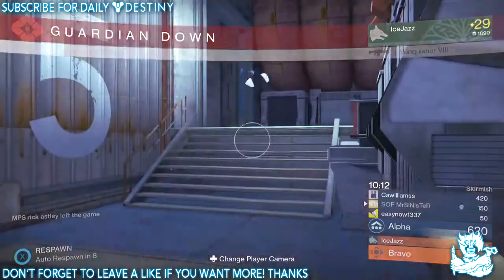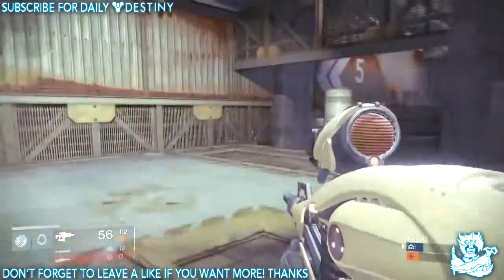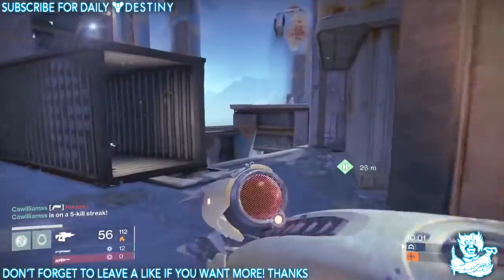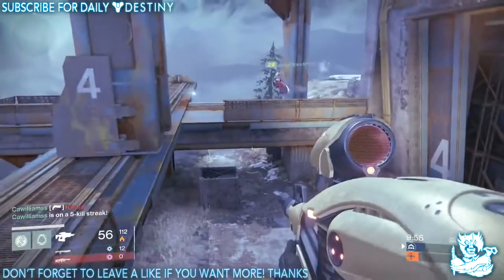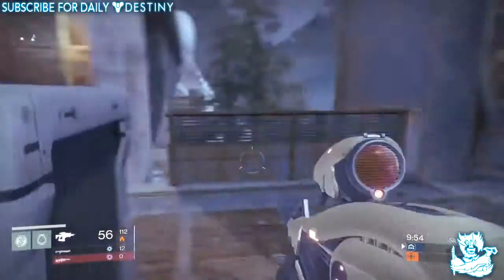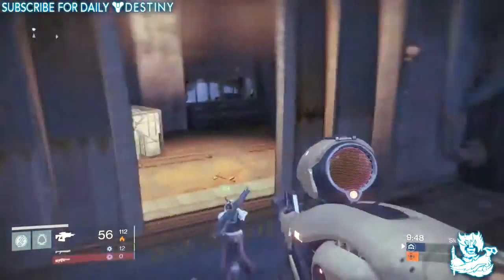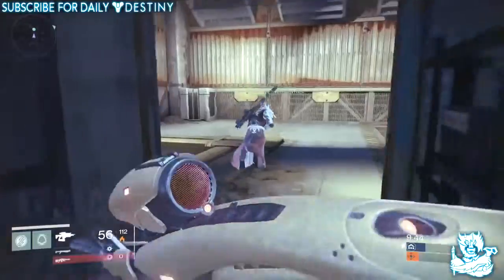For the Iron Banner event: players must now be level 20 and above to lead an Iron Banner fire team. Players below level 20 can accompany players above level 20. Lord Saladin now has five reputation ranks, increased from three. New features added include the Tempered buff and reforging.